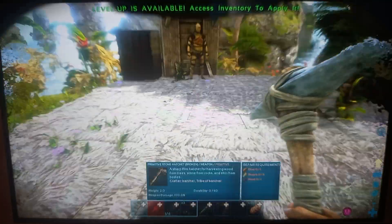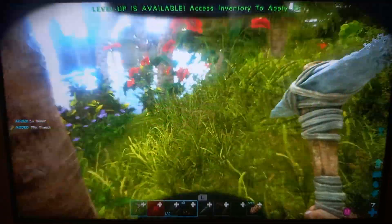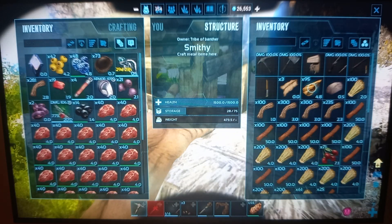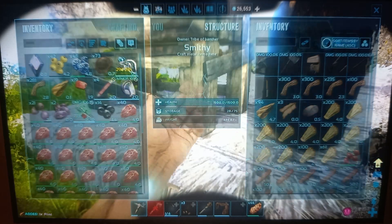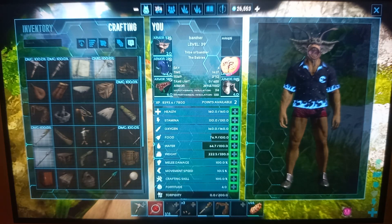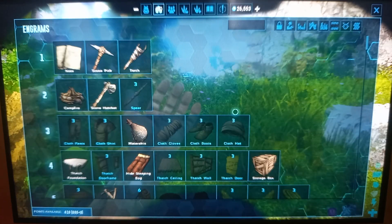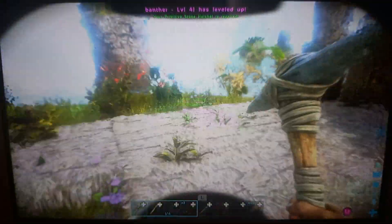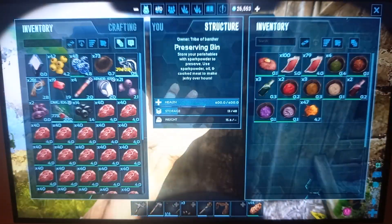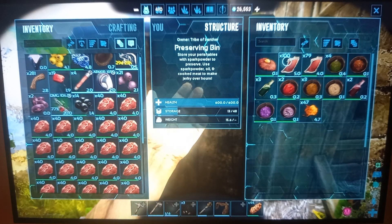Now what do I need to repair this? Flint, thatch, and fiber — no, flint, thatch, and wood. Okay I got that but I still need a flint. Let me just organize this, rename it, repair it, put some more stuff into the house.